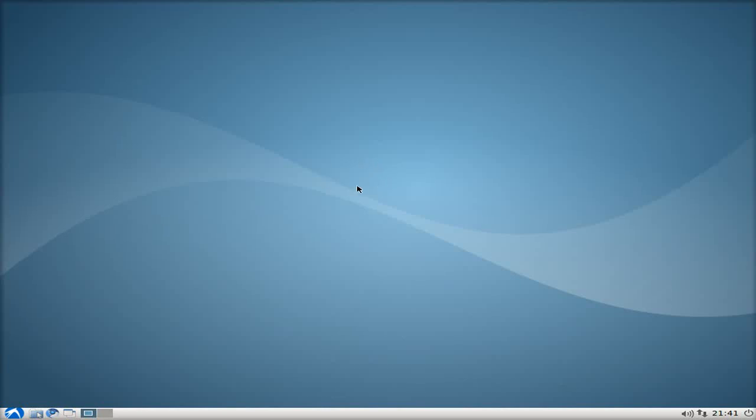Hey, Sneakiness about today. Today we're back with Lubuntu 10.10. Lubuntu comes with the LXDE Desktop Environment, which stands for Light X Desktop Environment. It's really light, uses low resources — ideal for older machines.